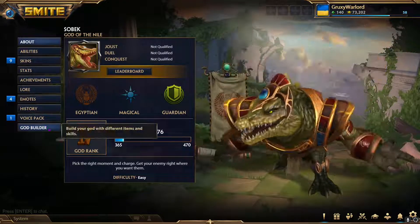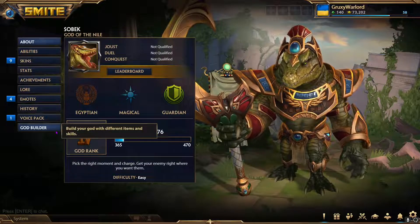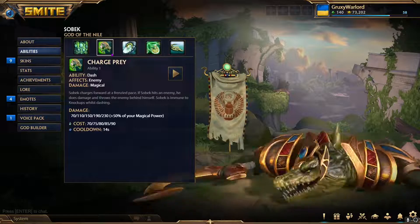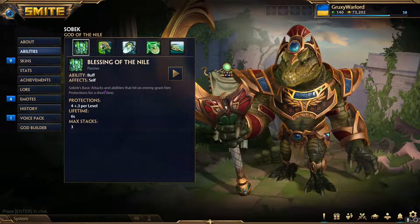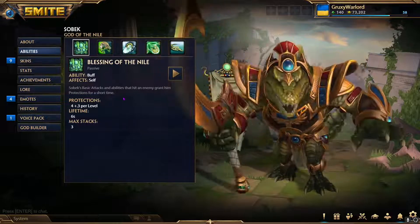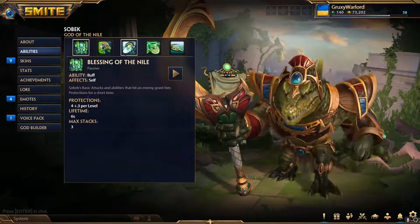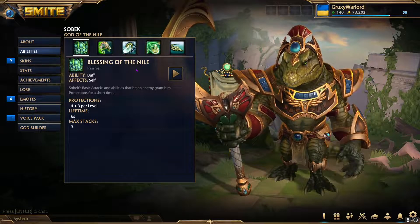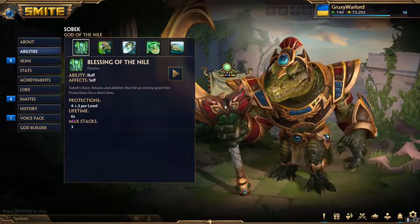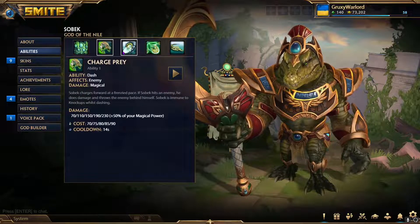For number five we'll go with Sobek. He's very simple and easy to play. All his abilities are straightforward. His passive makes him pretty tanky even early game — you just hit a god a few times and get a decent amount of protections scaled to your level. You get two stacks right away from one ability, stacking is no problem, and it lasts six seconds which you can easily refresh.